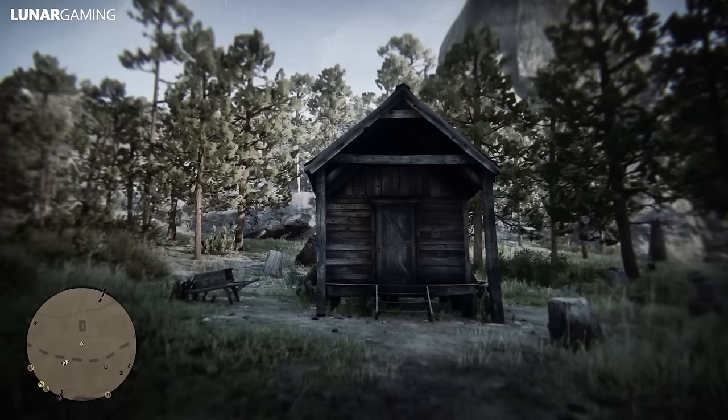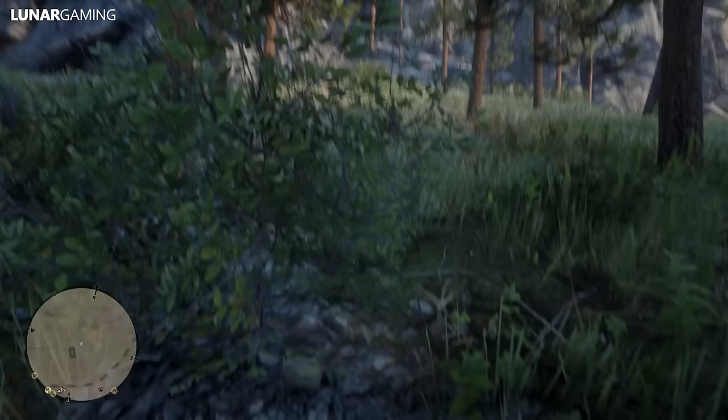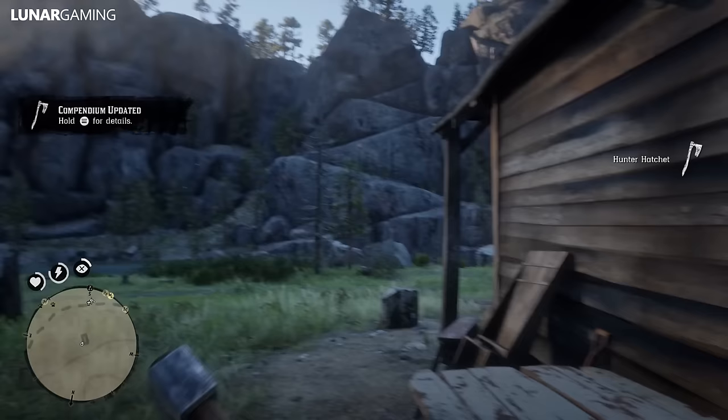A rare hatchet with a long bearded axe bit that allows for greater control when planing or shaving wood. Found in a tree stump near Widow Rock in the Grizzlies, it appears to be new. This hatchet can also be thrown. Just so you know, all of the hatchets are found inside of tree stumps.